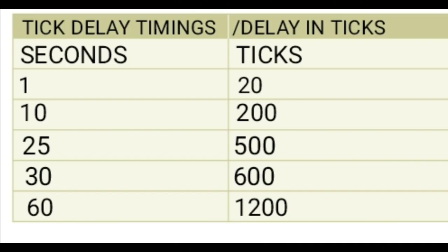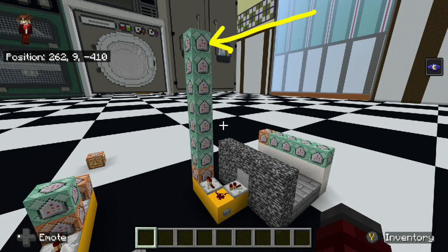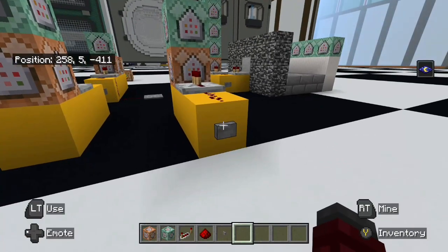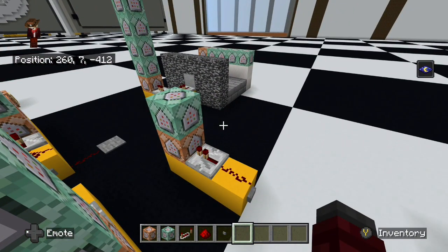Here is a table I made: seconds needed for the timer on the left and the corresponding ticks on the right. So if you wanted your timer to be two minutes, it would be 2400 ticks. This timer does work in a tick area. You could also have your activation method as a light sensor. Always remember to have your reset block at the end of any timer. And that's how you make a Murdoch command timer — I wish there was a tutorial back when I really needed it, and that's why I decided to make one now.